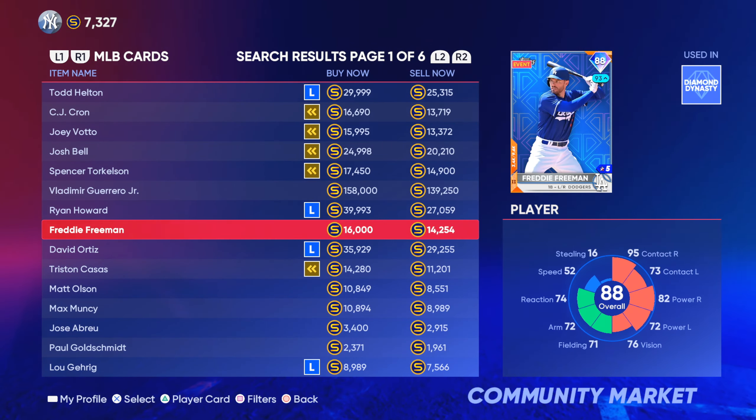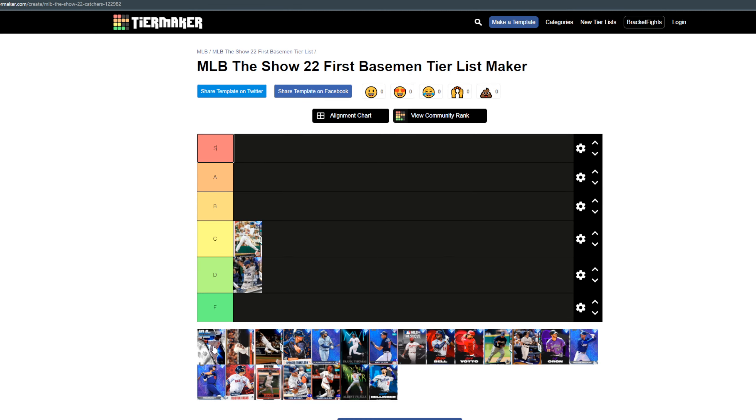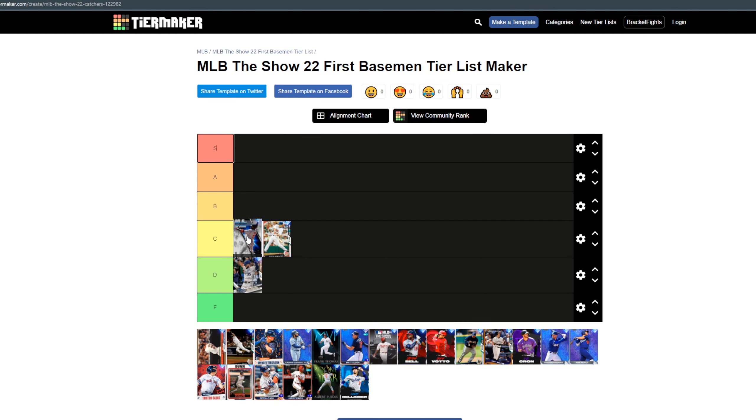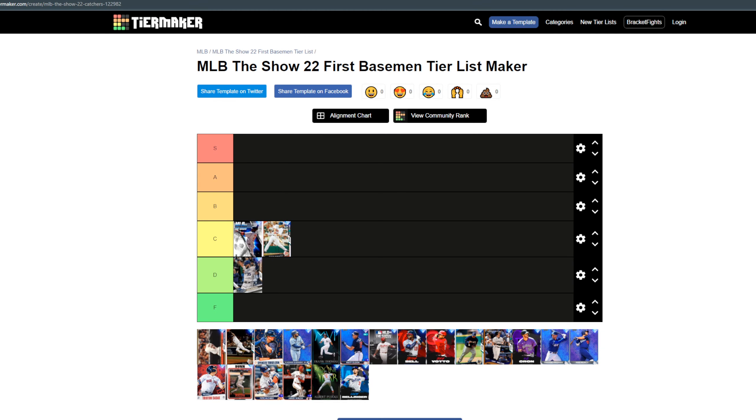Next up, Big Papi — I'm gonna put him in C tier right now; they probably might move to B tier but for now C tier. Big Papi kills righties and he's very serviceable against lefties. Again, don't care about fielding — 50 is a little low with contact but it's definitely more than serviceable. 31 speed is okay for a first baseman, he's a little slow, but overall I'm gonna say he's a C tier first baseman right now.